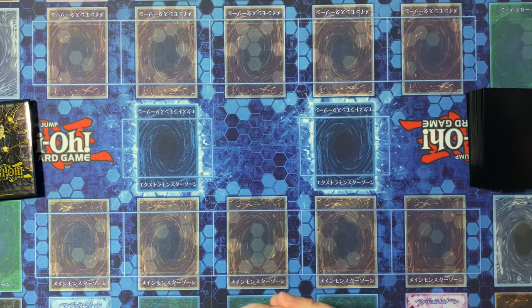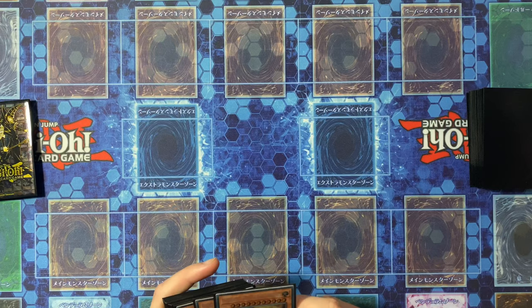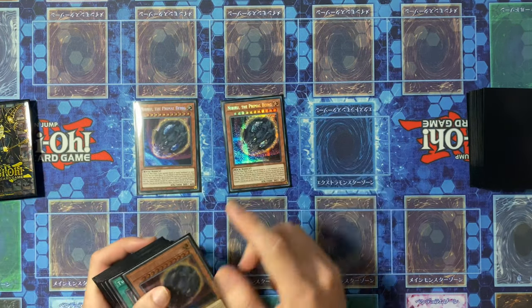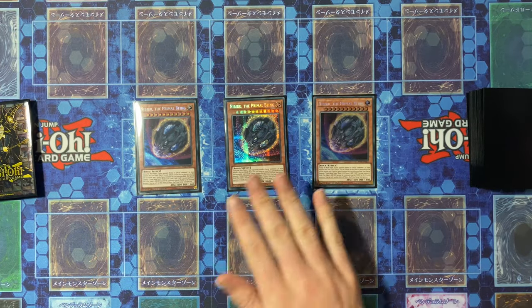Last up we have the side deck — this can always be whatever's good for locals, but I figured I'd put in a lot of cards just for going second in different situations. Starting off there's three Nibiru if you're playing against a big board deck.